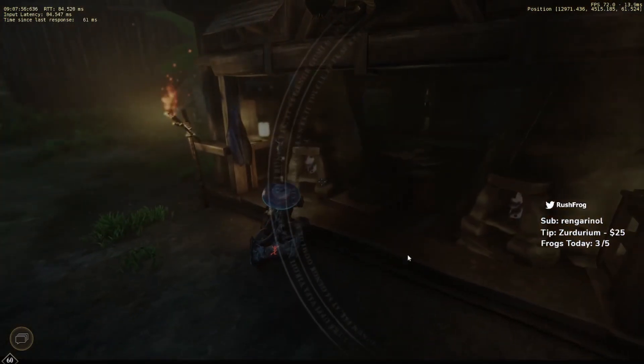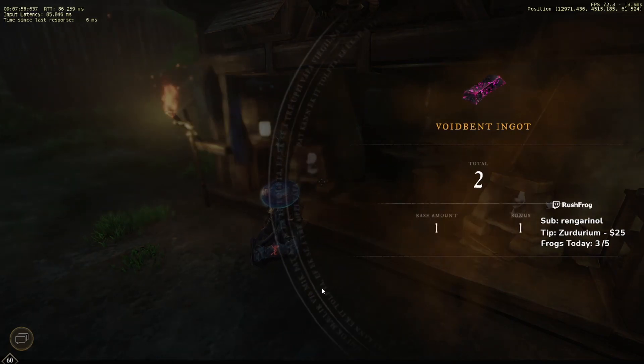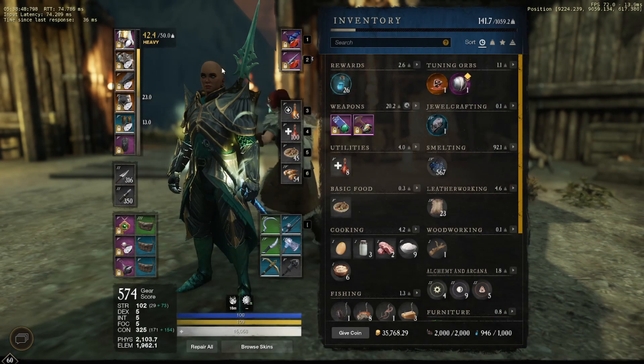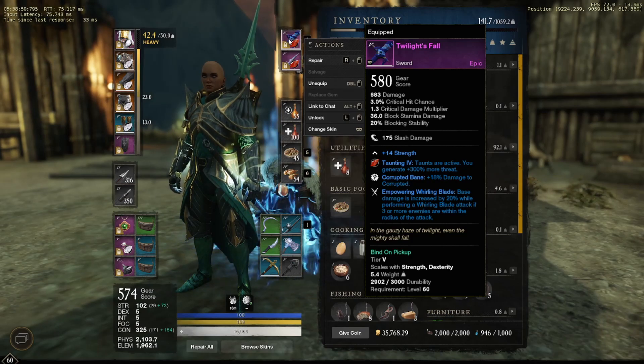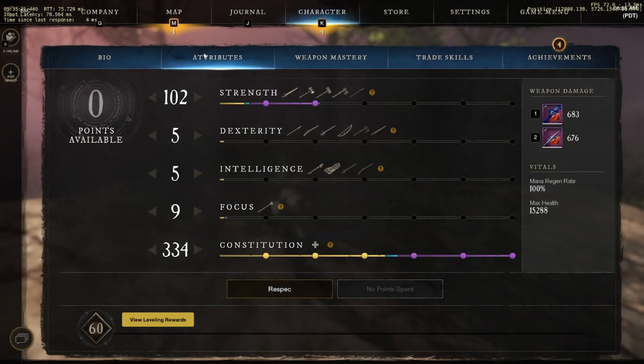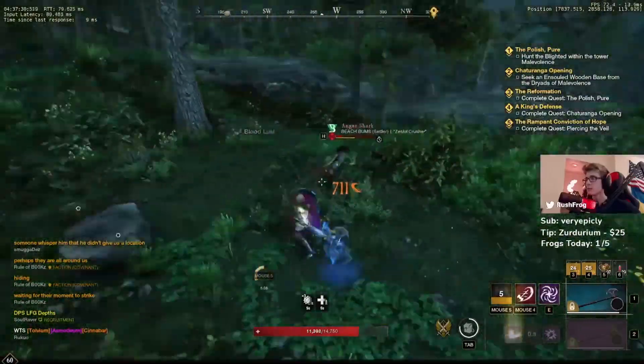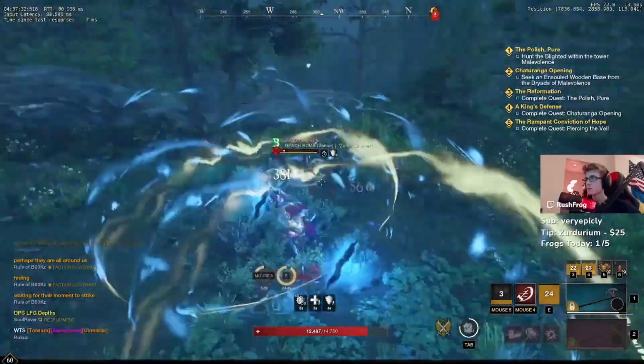At level 60 you're obviously going to be doing a quest for Twilight's Fall and Brook's Defense, which will solve a lot of those issues — that's the 580 sword and the 580 shield. For attributes, I go 300 CON and put the rest into strength, so you can get the 300 CON bonus for stun duration. I wouldn't worry about being exactly at 300 strength since you're probably going to be eating CON food.